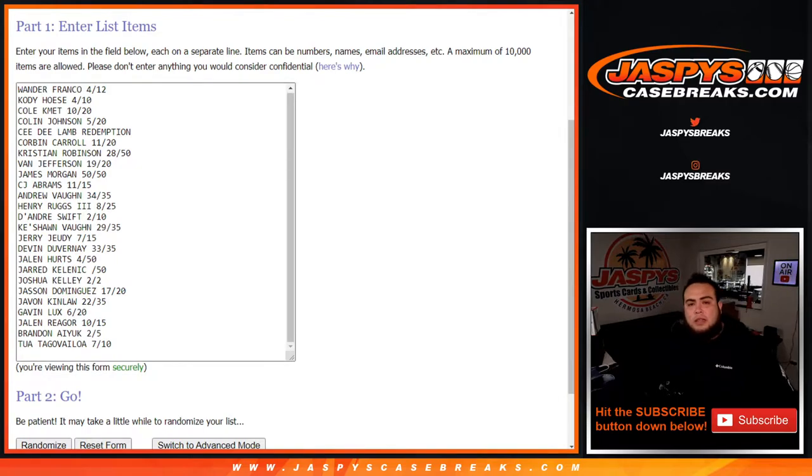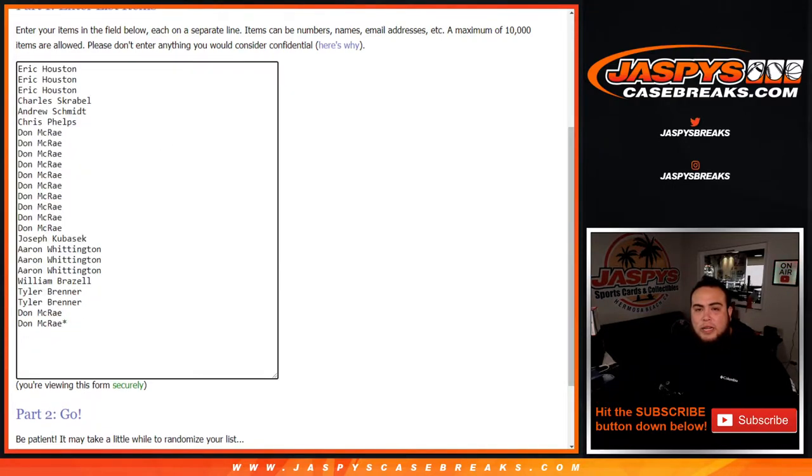Welcome back, folks. Here you go — from Wander Franco, Cody Hosey, Colt Mac, Colin Johnson, CeeDee Lamb Redemption, Corbin Carroll, Christian Robinson, Van Jefferson, James Morgan, CJ Abrams, Andrew Vaughn, Henry Ruggs, DeAndre Swift, Keyshawn Vaughn, Jerry Judy, Devin Duvernay, Jalen Hurts, Jared Kalanick, Joshua Kelly, Jason Dominguez, Javon Kinlaw, Gavin Lux, Jalen Rager, Brandon Ayuk, and Tua Tagovailoa. And there's the customer names. Let's click dice roll.